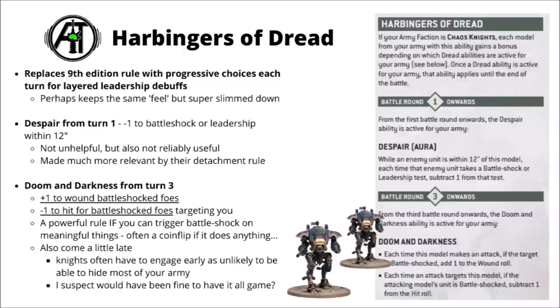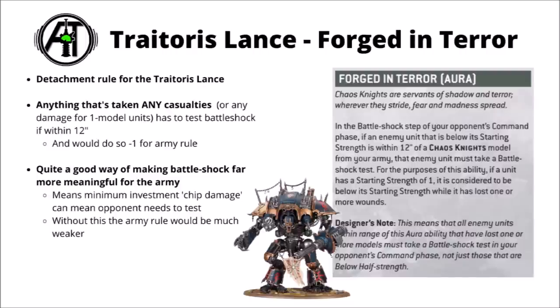Paired with this rule, you also get the Forged in Terror detachment rule for the Traitoris Lance. This basically doubles down on the same theme of Battleshock, meaning that a lot more enemy units are going to have to take the test — basically if they've taken any damage or casualties whatsoever, they still have to test as if they were half strength. This rule also activates at 12 inches, so they'd be minus 1 to leadership as well. I do quite like this rule — it genuinely does make Battleshock a lot more meaningful for the army, and without it the core rule would be a lot weaker.